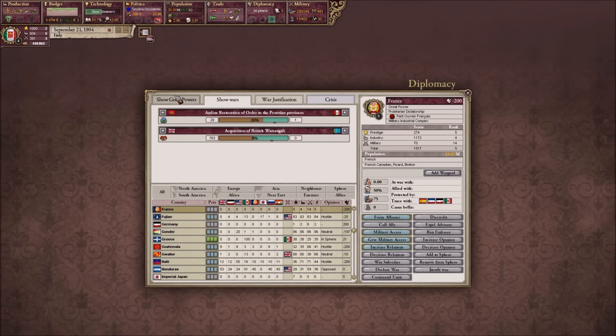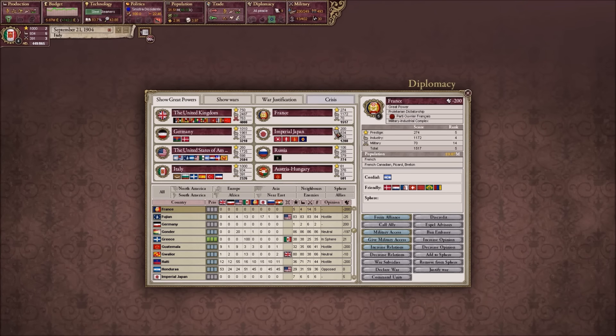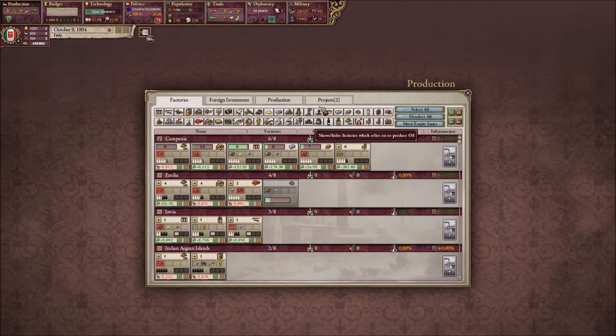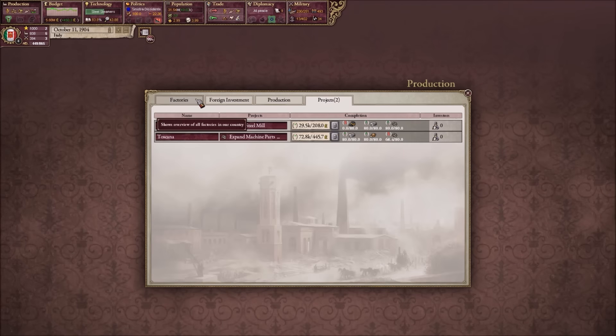And there you have it! France is a proletarian dictatorship! Yeah, I can say that they are no longer even a threat to us in great power status. And we're right behind America. But once we have that navy going, we should be fine. Should be. But no promises.